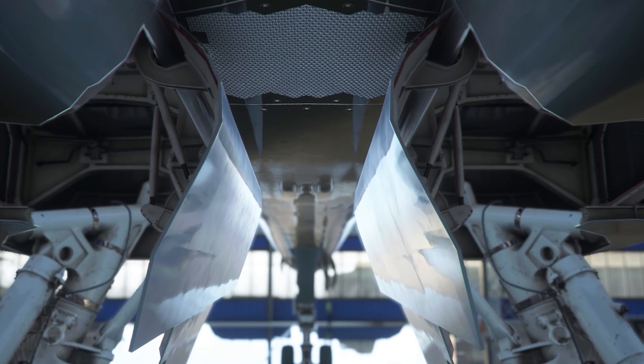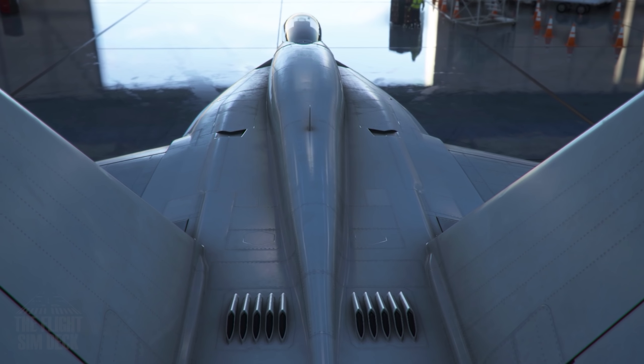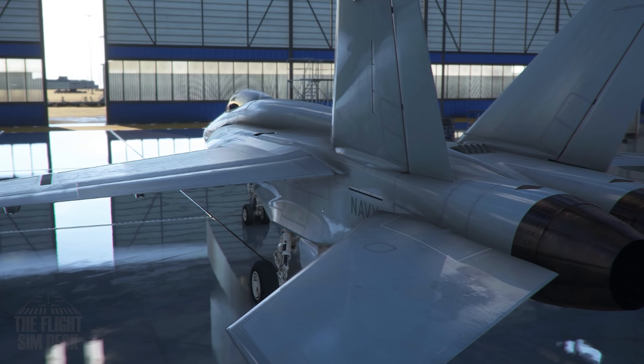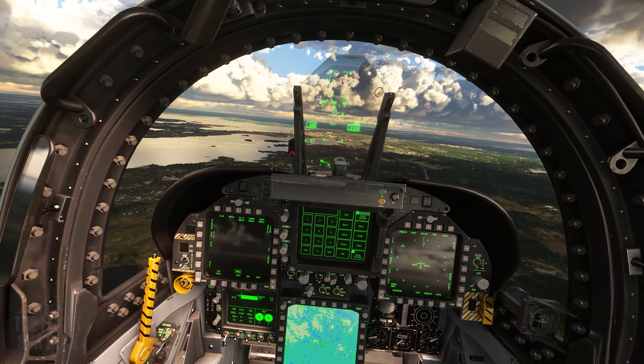Hello everyone, Patrick here, and today we're taking a look at the F/A-18E Super Hornet that was just released with the Microsoft Flight Simulator 7 update. You might remember us looking at the FSX port over last year, but this time a much, much better model that is really fun to fly.